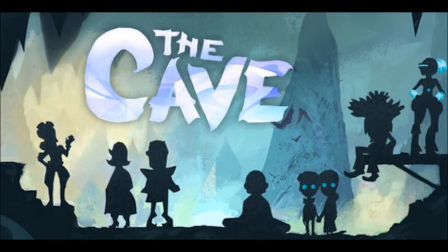Once each character has their item, head all the way right and up the ladders. At the top you get two more story segments for each of your chosen characters. Once done with all three, the cave does a little narration — he basically says he doesn't know how the journey has affected the characters or if they've learned their lessons. Then the credits roll. You didn't really miss anything too exciting, but I'm really sorry for anyone who wanted to see the ending.